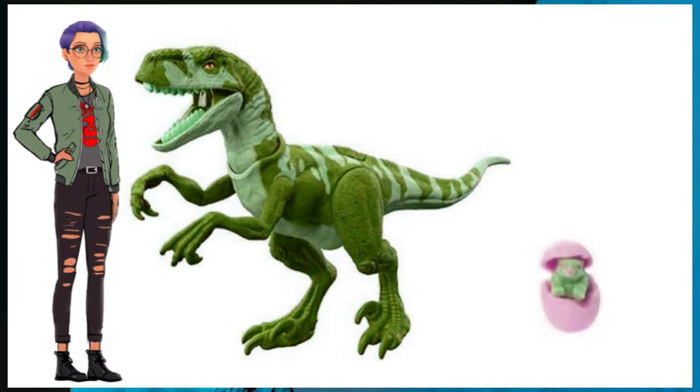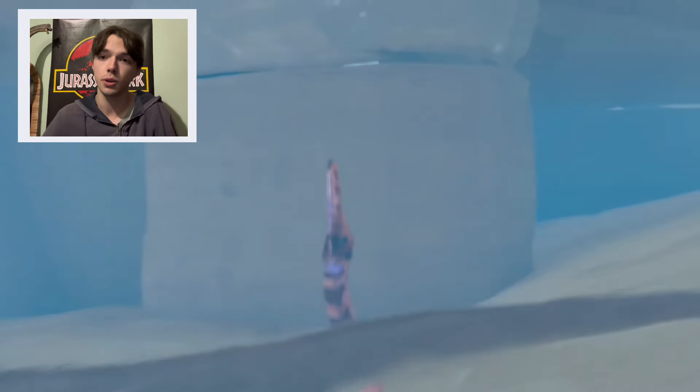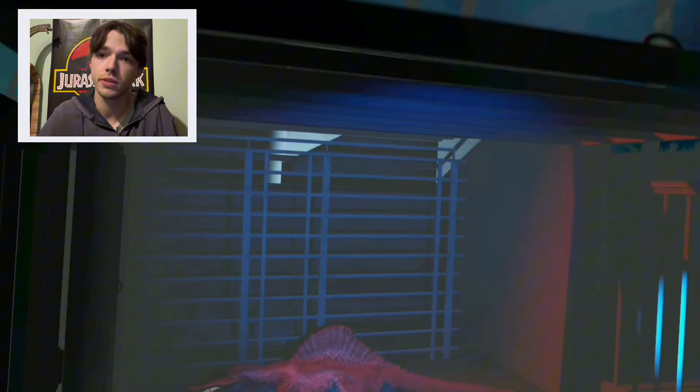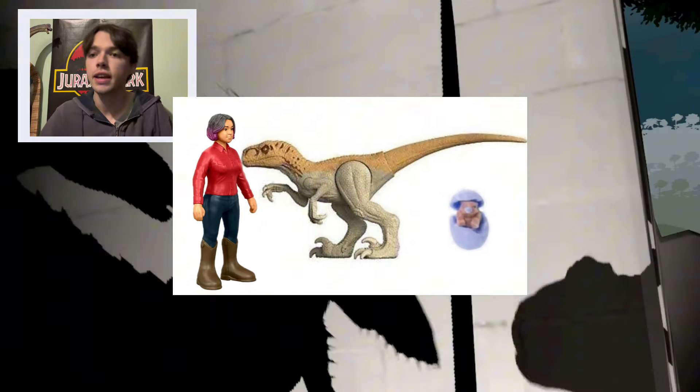Next up is one with Brooklyn. We're obviously missing an adult Brooklyn figure, so I think it would be perfect to finally get her. I think a camouflage version of Red would be perfect to go with her, considering Red was missing from Season 1 and Brooklyn was missing throughout most of Season 1. And then obviously it will come with another medium-sized egg.